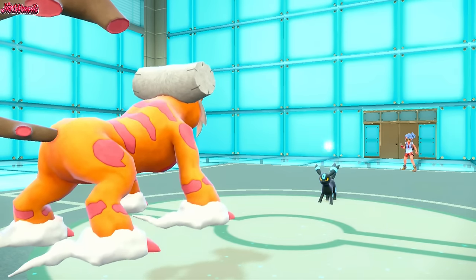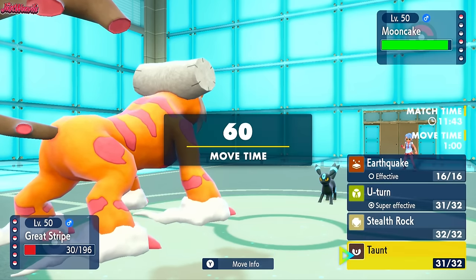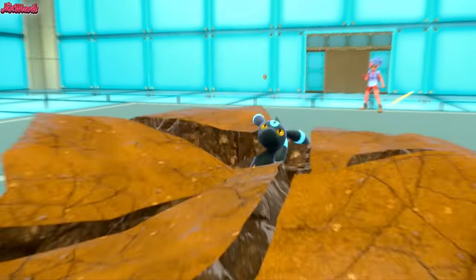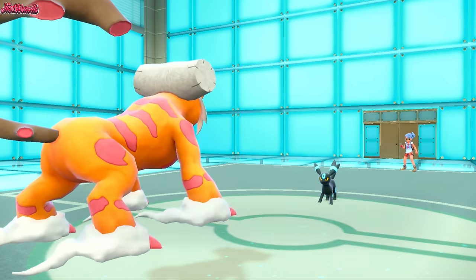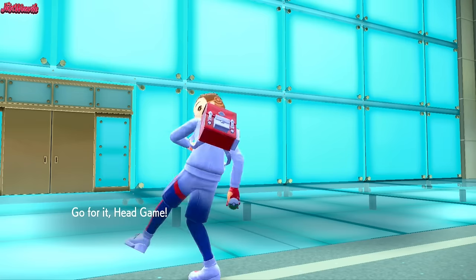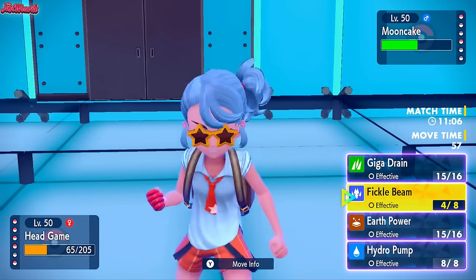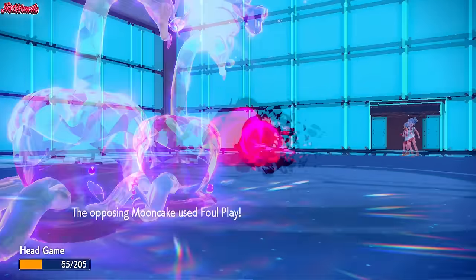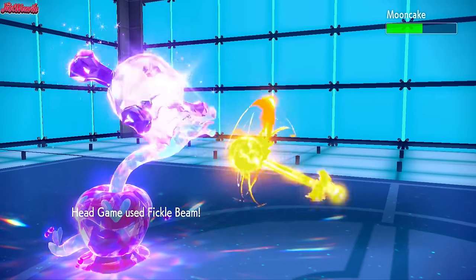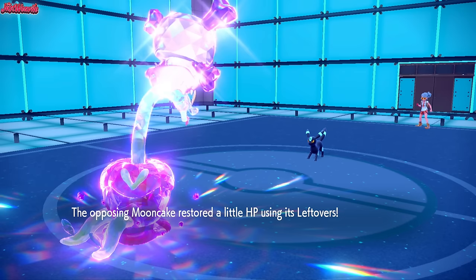They tried to go for a Wish but unfortunately can't do that. My best play right now is probably to go for an EQ expecting a Foul Play. They do stay in and go for a Foul Play. So with them being Taunted, I have a very good feeling about Hydrapple right now. They get some Leftovers recovery. Hydrapple comes back in and I've got the strangest feeling about Fickle Beam right now. They go for a Foul Play — stings a little bit — and we don't go all out, but it does a lot of damage. We need to switch out again to get the Regenerator, keeping Hydrapple around.